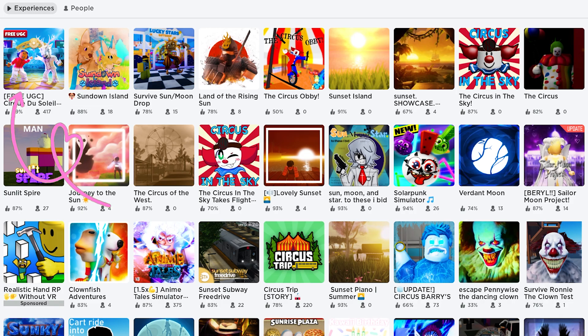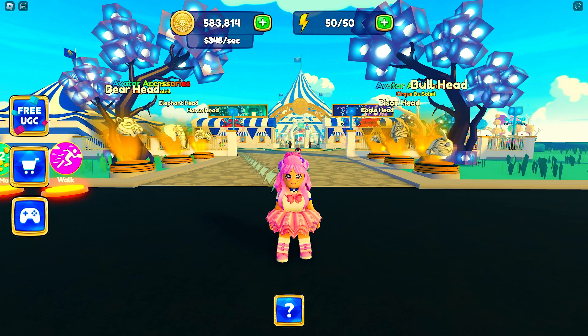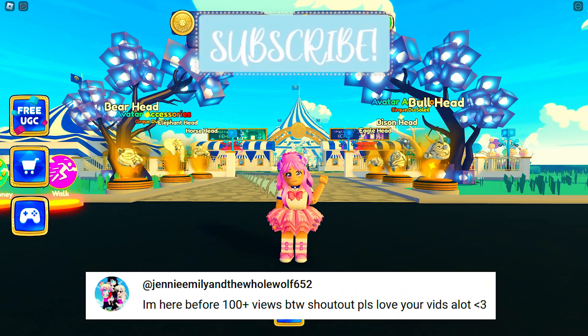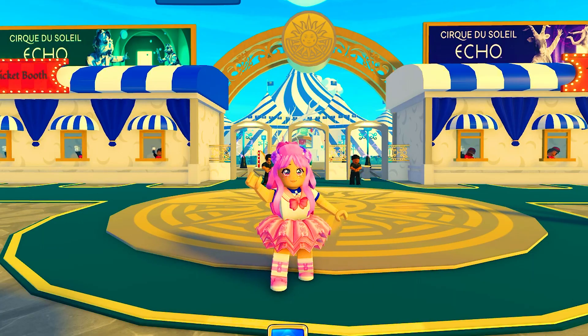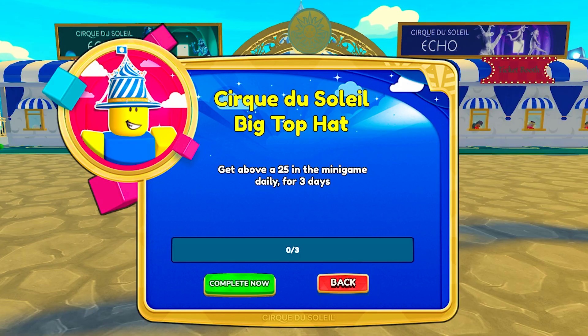This icon. This game also has other free UGC items — go check out my channel to learn more. Before we start, shout out to Gava Wolfs, Sarvish Shirol, and Danny Nolan. To get this UGC, all you need to do is get a score of 25 or above in the minigame for 3 days.